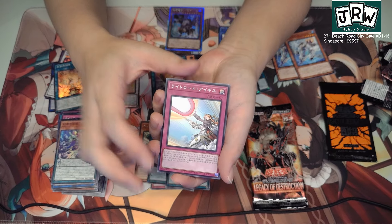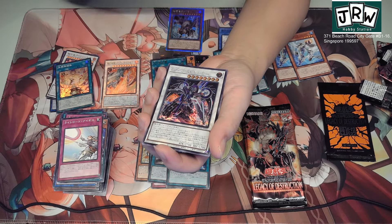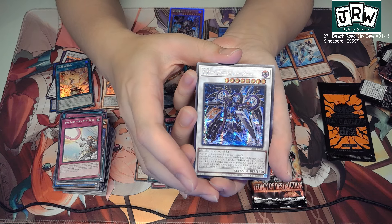Here we have the Silent Swordsman again. A Raika link monster, more Melodious cards, another Lightlord Aegis.